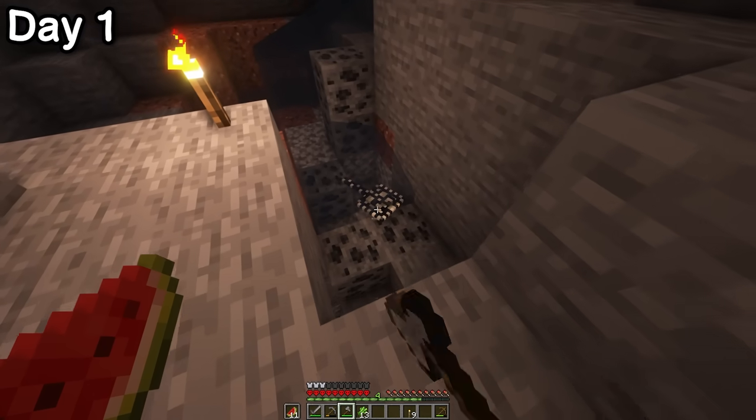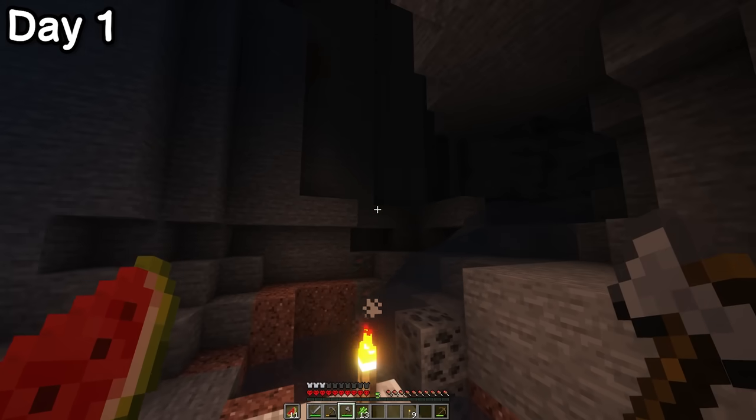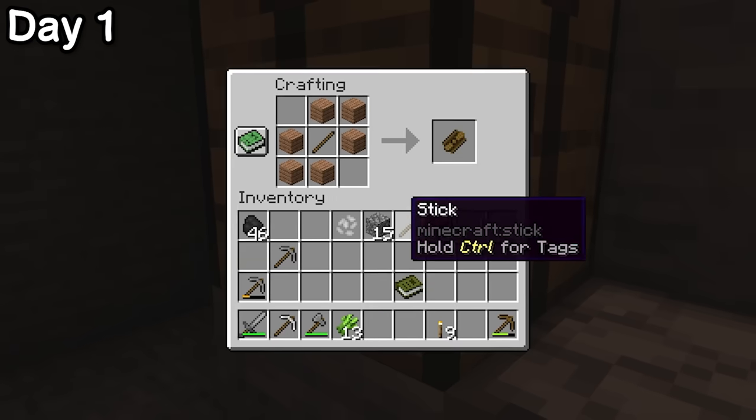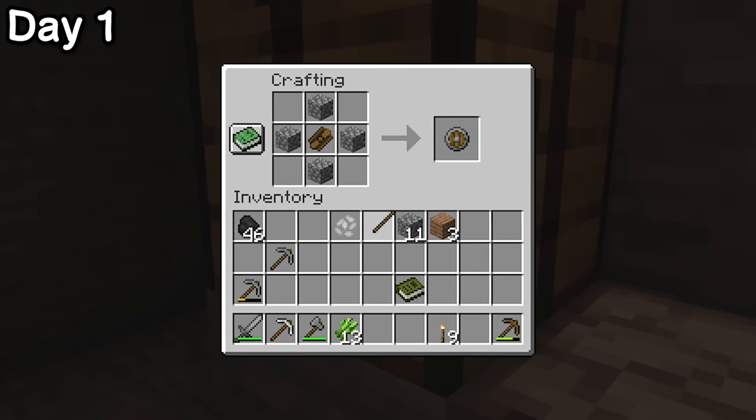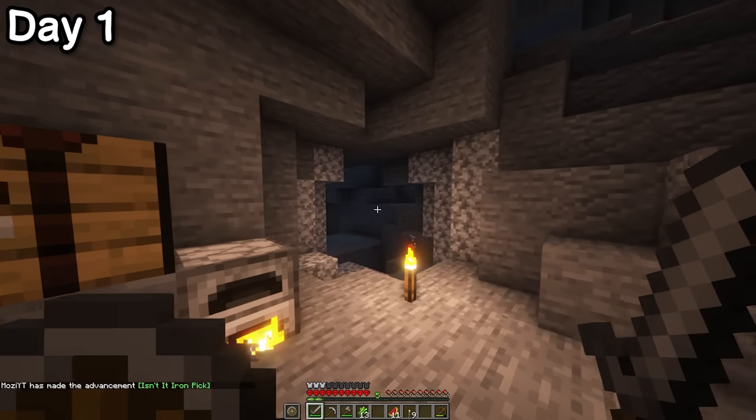You might see this stingray and think, aww, what a cute little stingray. No — these things will poison you if you get too close. I made a crude wooden shield, which I upgraded to a stone shield. My favourite thing about these is that you can bonk enemies over the head with them.